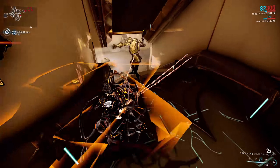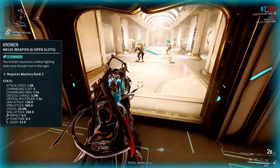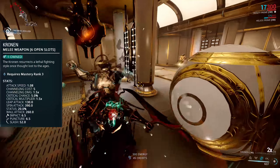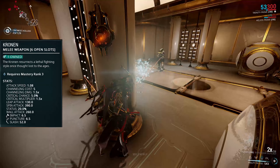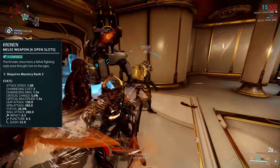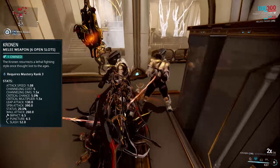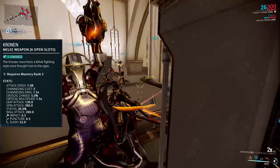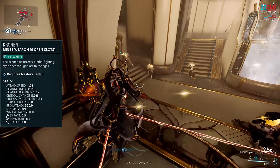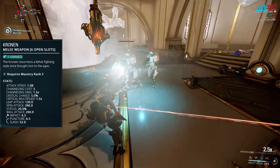It has a decent base damage of 65, the majority of which comes in the form of Slash, and then you've got a dab of Impact and Puncture. The supporting stats really show where you're going to be going in terms of modding: 5% crit chance and a 1.5x multiplier means you're not really going to be modding this for a conventional crit build. 20% status chance though means you're going to be proccing status fairly often, especially with its 1.08 attack speed, and that really is not bad at all.